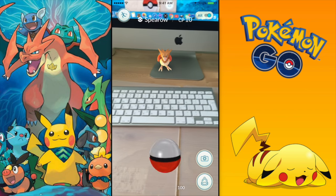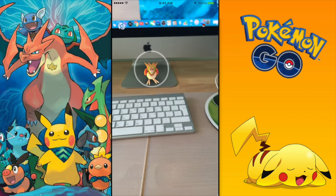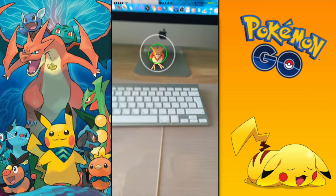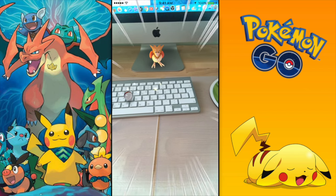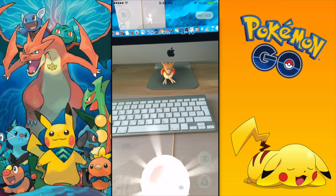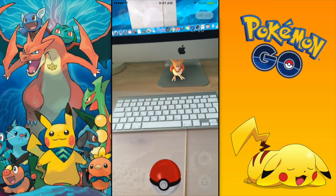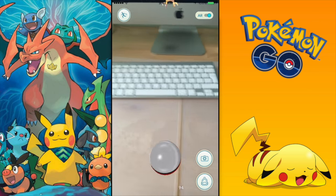For tip number 3, here's something most people probably haven't noticed yet. If you go to the nearby Pokemon panel, below each Pokemon you'll see 1, 2, or 3 footsteps. Three footsteps means the Pokemon is super far away, 2 footsteps means it's 2 circles away, and 1 footstep means the Pokemon is near you and will appear within the next 10 seconds. When the footsteps are reduced, that means you're getting closer to that Pokemon.